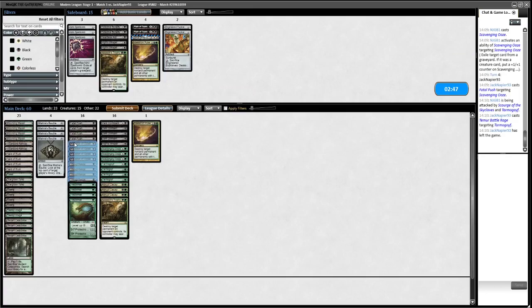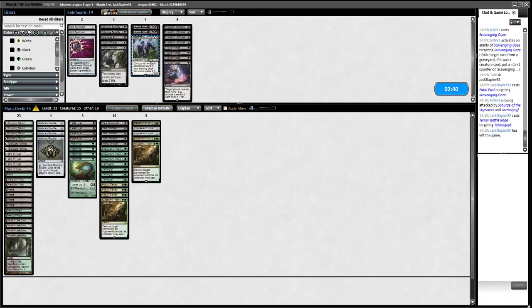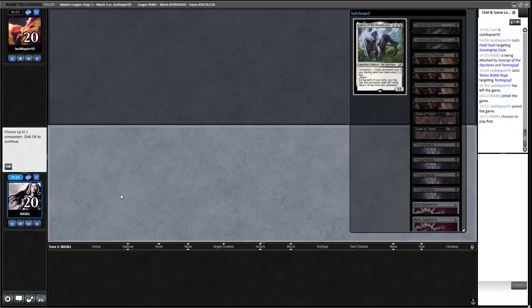Sideboarding: take out all the discard spells to start. Bring in Maelstrom Pulses, Heartless Acts, Knight's Whisper, and a Spell Bomb to round it out. Taking out discard because in these grinding matchups you don't want it as much. We've got a lot of removal now - four, eight, nine, ten, eleven, twelve removal spells - twenty percent of our deck, plus two Engineered Explosives.